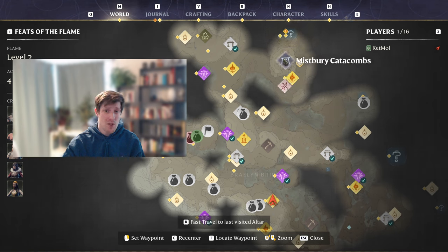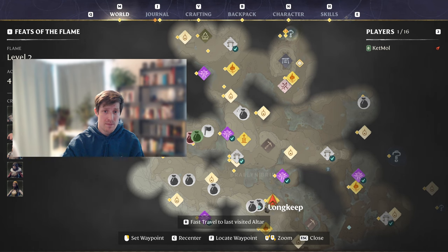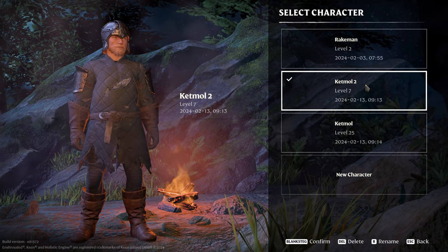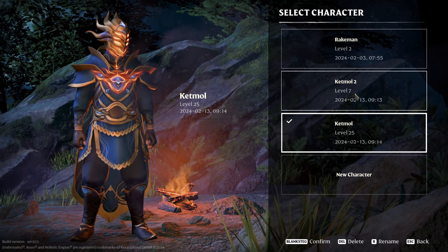For reference, you've got the Mistbird Catacombs here — this is where you get the Queen's Tomb quest kind of early on. Here is the Ancient Spire, the first one you will unlock, and here is the starting base. I am using a character that is level 7, the level you will probably be when you want to upgrade your flame to level 3 for the first time and need the scavenger mother's head.